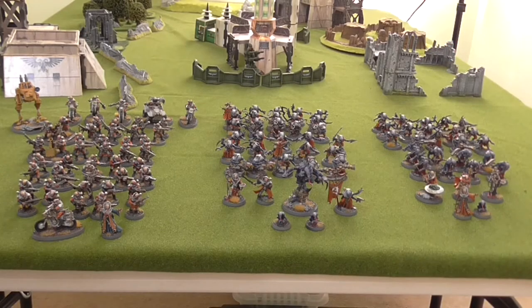Here we have 1750 points of Genestealer Cults consisting of two battalions and a vanguard detachment. The first battalion is Rusted Claw, led by a Jackal Alphys and a Magus with Might from Beyond and Mass Hypnosis. I have two Brood Brother squads each with a mortar, a unit of 10 Neophyte Hybrids with two mining lasers and two grenade launchers, a unit of 10 Neophytes with shotguns and two flamers. Also a unit of Atalan Jackals with shotguns and four demo charges, a Wolf Quad with an Atalan incinerator, and a Scout Sentinel with a missile launcher.